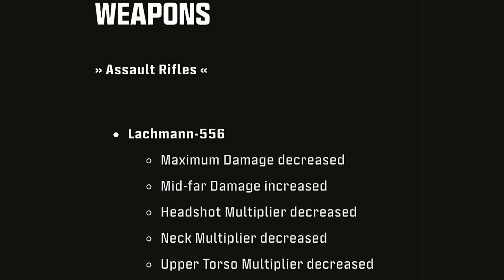Now it's time for the Weapon Balancing — the nerfs and buffs. For Assault Rifles, we got the Latchman 556: Maximum Damage Decrease, Mid-Fire Damage Increase, Headshot Multiplier Decrease, Neck Multiplier Decrease, and Upper Torso Multiplier Decrease.